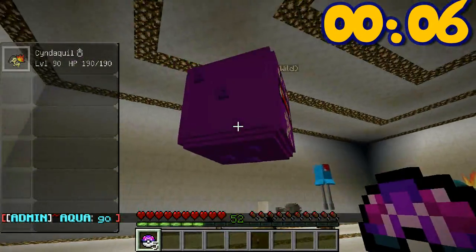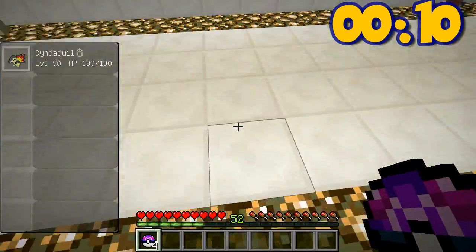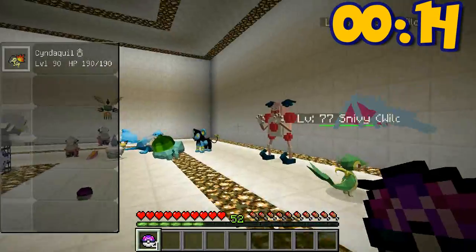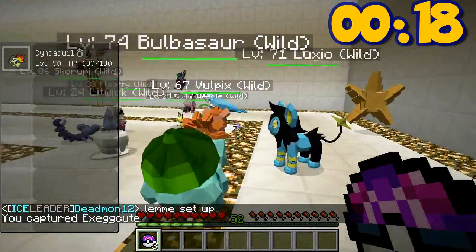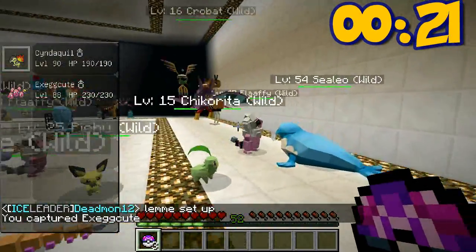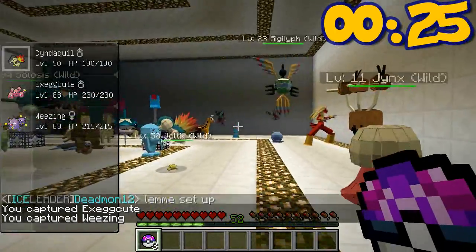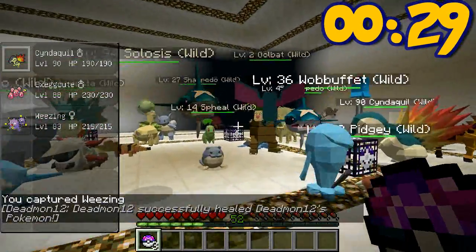Level 88 Exeggcute — that's pretty good. Literally any Pokemon can spawn and they can be any level, so you've got to keep your eyes open. Good Pokemon can spawn that are low level, and bad Pokemon can spawn that are high level, so you've got to watch everything. I've got an Exeggcute, a Wheezing, and whatever that other thing I just got was.